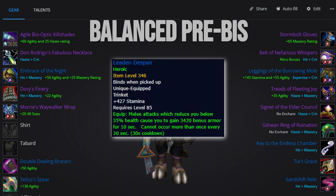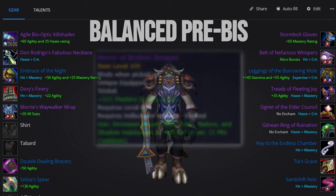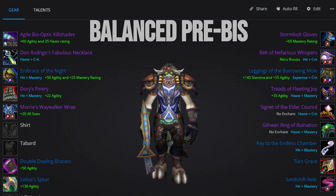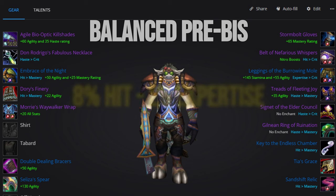If you struggle a bit with big hits through your limited health pool, then equipping a stamina trinket is not a bad idea. And of course, if you're going to be tanking heavy magical damage, then equipping a Mirror of Broken Images should be a given. The same thing goes if you feel like you want to focus a bit more on damage — then either reforge or swap to more hit and expertise options.